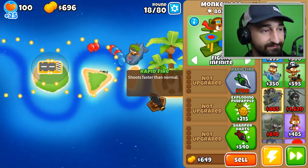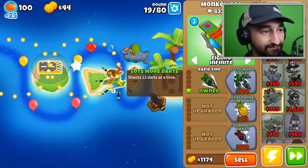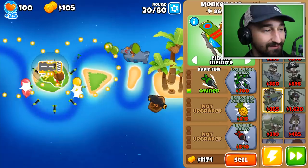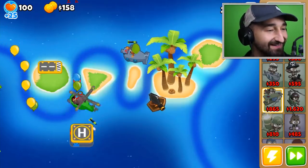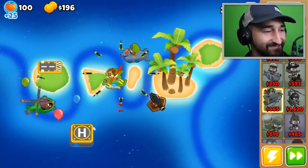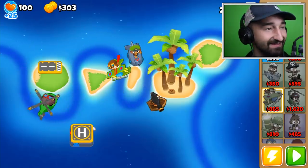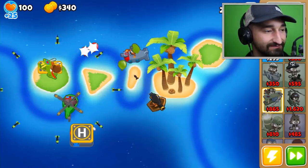Blade's on the field now — he is shooting in the air so that's fine. All right, we're looking good! I got the heat-tipped barbs so I can at least attack the lead balloons when they start coming in soon.